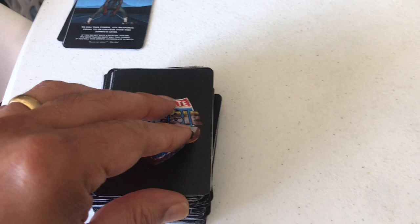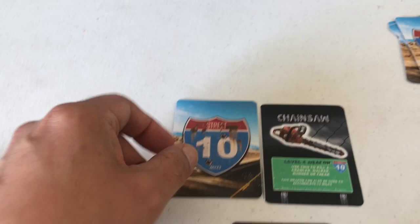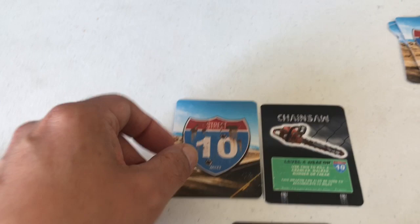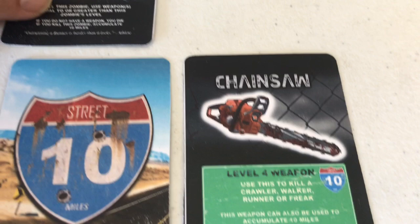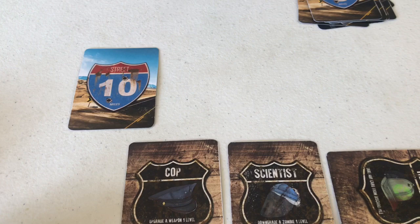Turn five continues — who shuffled this deck? Second action: we've drawn a runner, a level three zombie. We have a level four weapon, so for our third action we use the chainsaw to slice that runner in half — both discarded. That was turn five, and once again we have absolutely no weapons, which is par for the course in the zombie apocalypse.